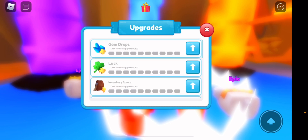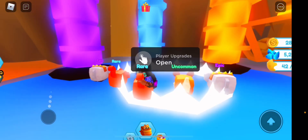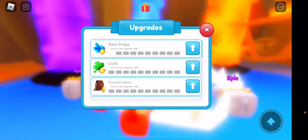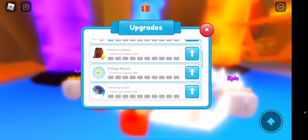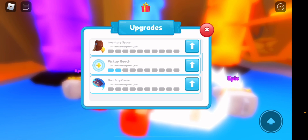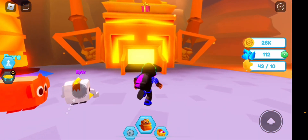The pickup reach upgrade is actually pretty important because the default range is quite low. I'll also note the text is very small — might just be mobile. Luck is actually pretty important too, costing 1200 coins and we have 5K. Let's upgrade gem drop, luck, and pickup reach a bit.